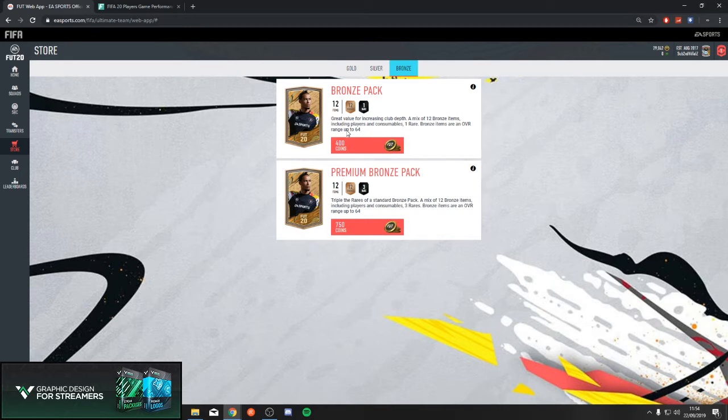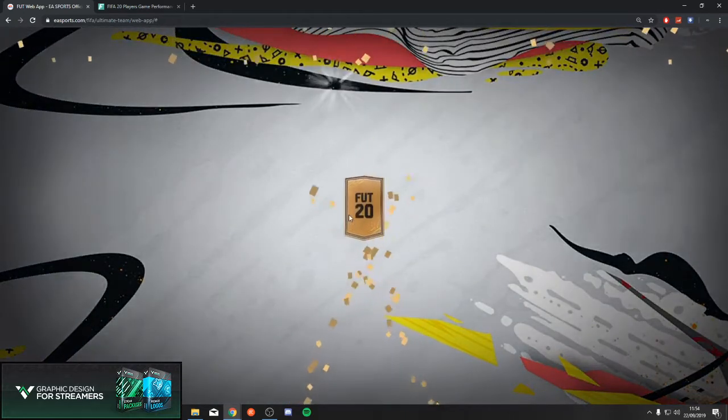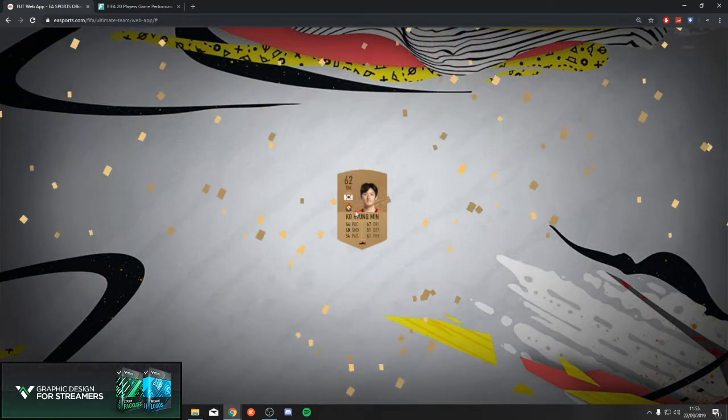Basically today I'll do the bronze pack experiment. What I'm going to be doing is allowing myself 4,000 coins equalling 10 bronze packs, then I'm gonna try and sell all of that and see if I make profit. Then I'm gonna do the same with five of the premium bronze packs to see if I make any profit from that. Obviously premium bronze packs are more expensive, so if I'm not making profit I don't want to be spending too much. So without further ado, just gonna open a few bronze packs.